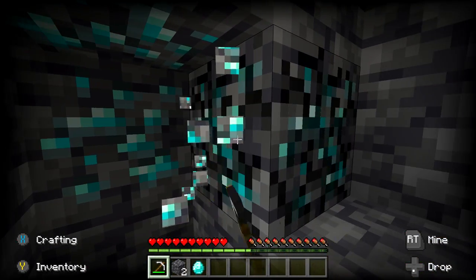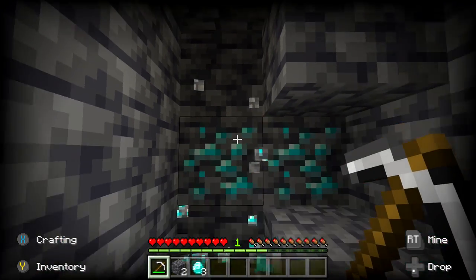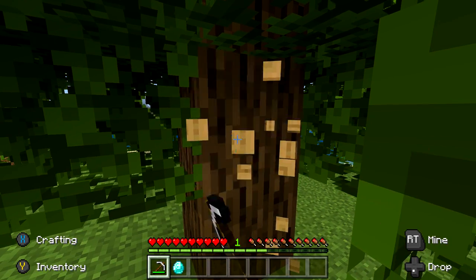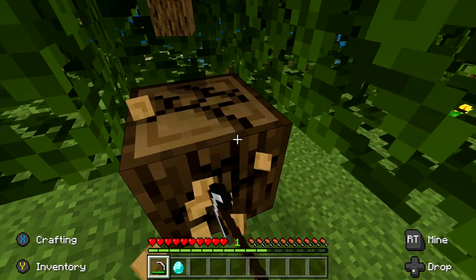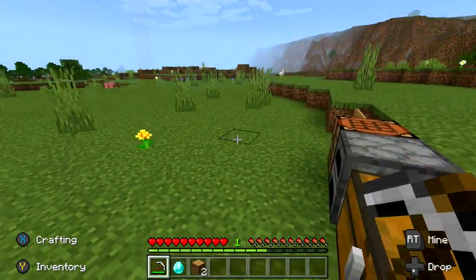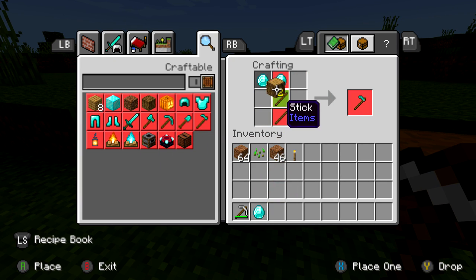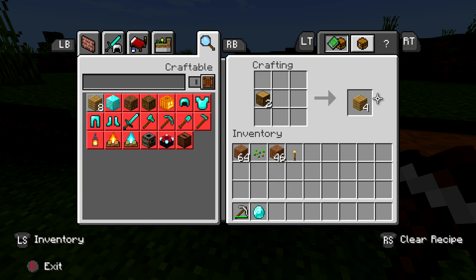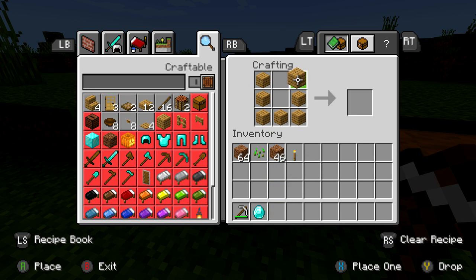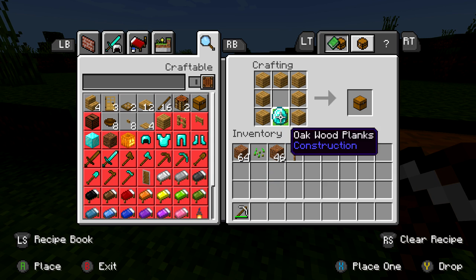First thing we need is a jukebox, and that's going to require two things: one diamond and some wood. Make sure you get your diamond either by mining or out of a treasure chest. Then chop down a tree, get some wood, take that over to a crafting table, break the wood down into planks, and combine the planks with the diamond to get your jukebox. The recipe is a circle of eight planks of wood with the diamond in the middle.